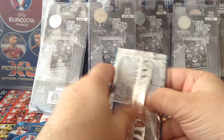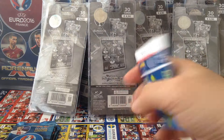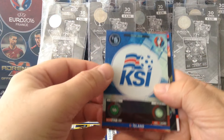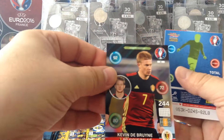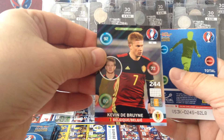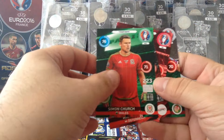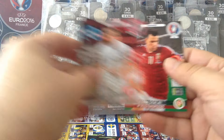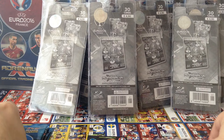Five packets, so let's open it up and have some fun. First one, we get an insert — Iceland team logo. We get De Bruyne, one to watch. And the rest are gonna be base cards: Milner, Jalai, Janko, and Simon Church from Wales.